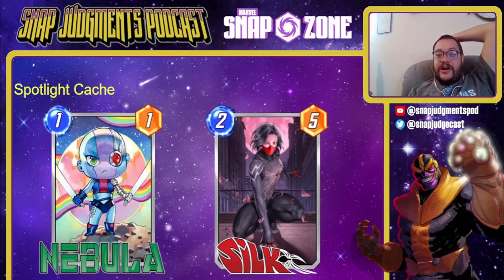Our other two Spotlight variants: I don't love that they're putting chibi and baby art into Spotlight caches — they told us these were basically equivalent to Ultimates. I do actually really like this Nebula chibi but it doesn't feel special enough. I also don't have a Silk fairy variant, and this Silk is top tier — I'm really hoping I go Silk first and X23 second so I don't have to face the existential crisis of whether to keep opening for this amazing Silk variant.